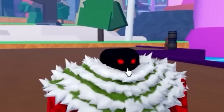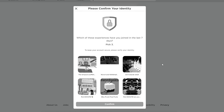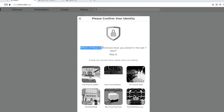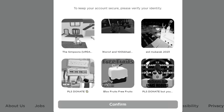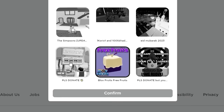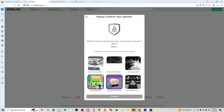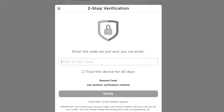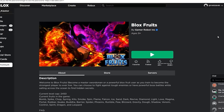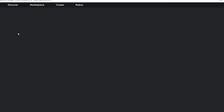We're logging on to the next subscriber's account. There's a security question asking which of these three games I've played in the last seven days. I'm going to guess Blox Fruits — got it right. Now we just need the code. We're in — he has 492 Robux, this man is loaded!